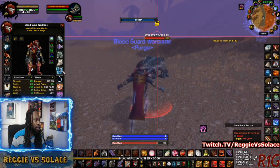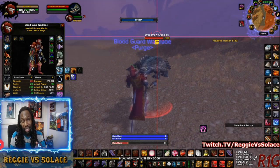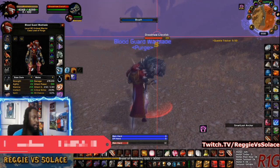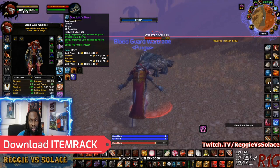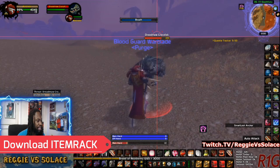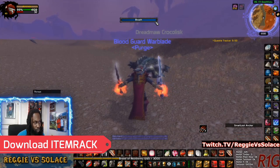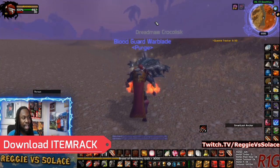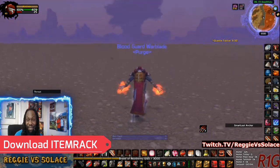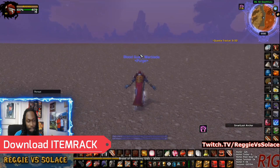I equip this bad boy — and if you have Item Rack, which I recommend, Item Rack is the add-on you need to be able to switch your items on the go. You could put it as a macro, put it as a keybind. So it basically queues the ring up. So even if we're in a fight and we're about to die, boom — it automatically equipped my Band of Icy Depths, and look — the bar even goes away. That means I can be underwater forever with this ring on.